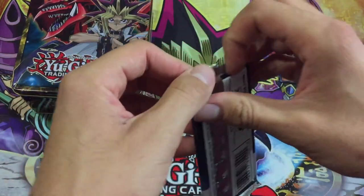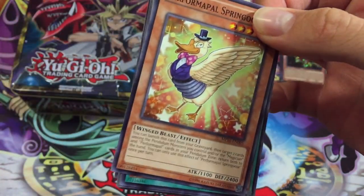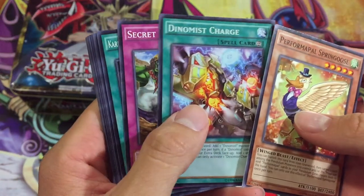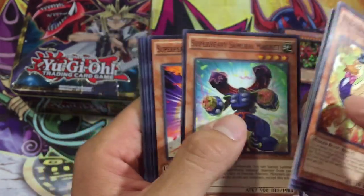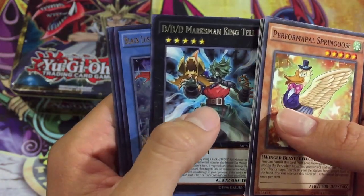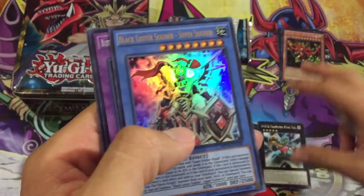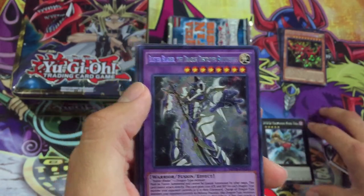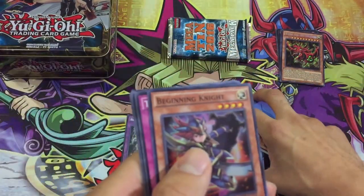Now for the mega packs — the main reason you buy the tin. Let's see if we can get something really awesome. We have a Performapal Spring Goose, a Dynamis Charge — very, very good card — Dynamis is a key card to the deck actually. Secret: Glass Karma of the Destruction Swordsman. Super Heavy Samurai Magnet — really good card with Super Heavies. Super Heavy Blowtorch, Triple D Marksman, King Tell, then a Black Luster Soldier Super Soldier. Then a secret rare: Buster Blader the Dragon Destroyer Swordsman.